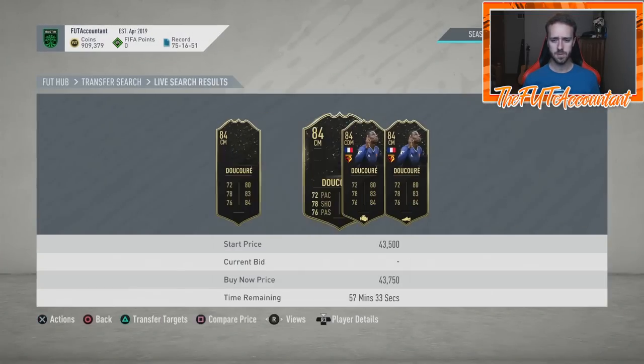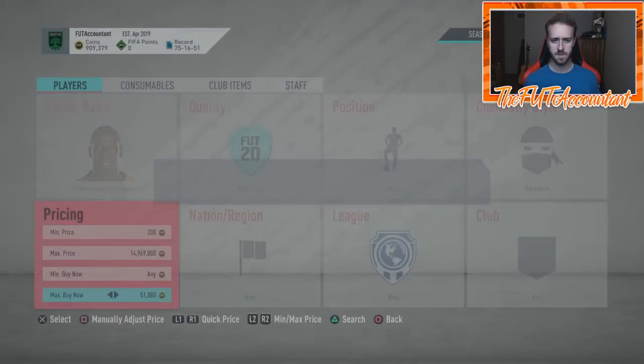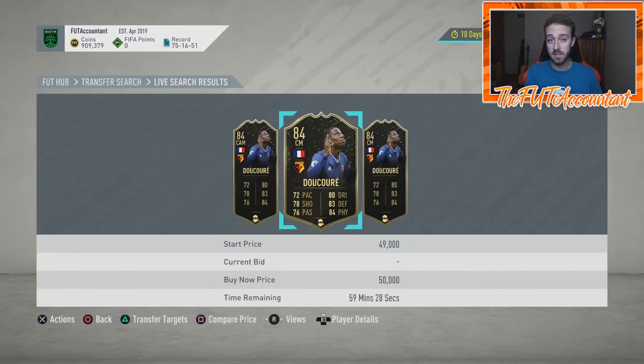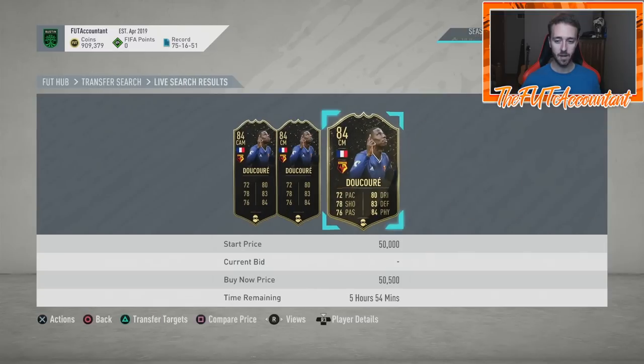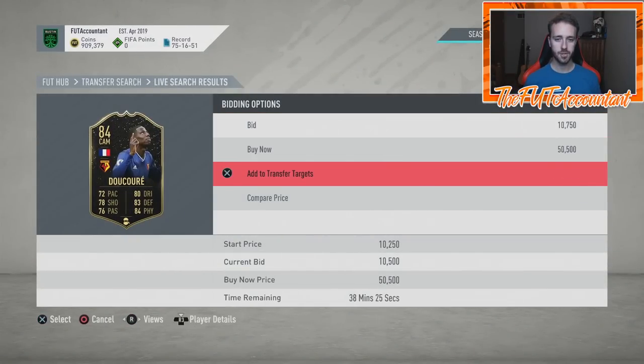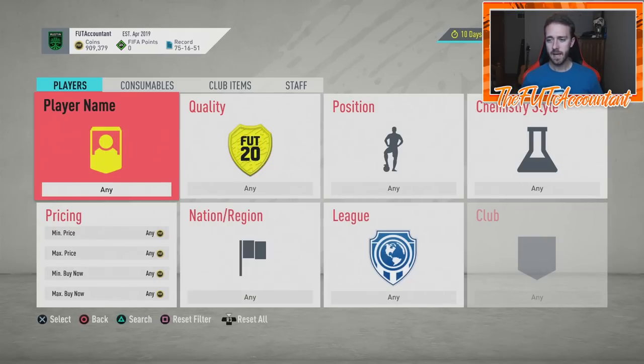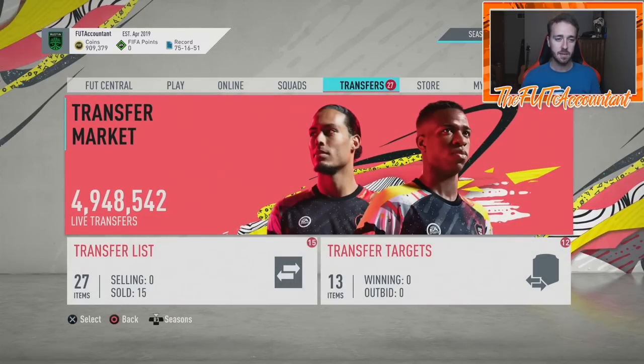Doucouré is currently around 43,000 coins. With a shadow, he's right around 50,000 coins. You're going to get snipes from people who packed the card, threw a chem style on it, tried it out, and are now listing it as an undercut. Open bids happen too — people try cards out, they're done with them, they list on open bid. Add those cards to your watch list and stay productive, because people are continuously adding and flipping cards.